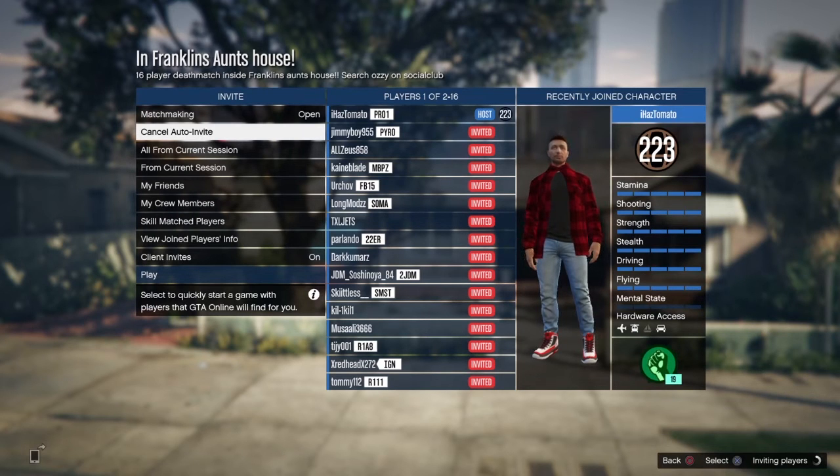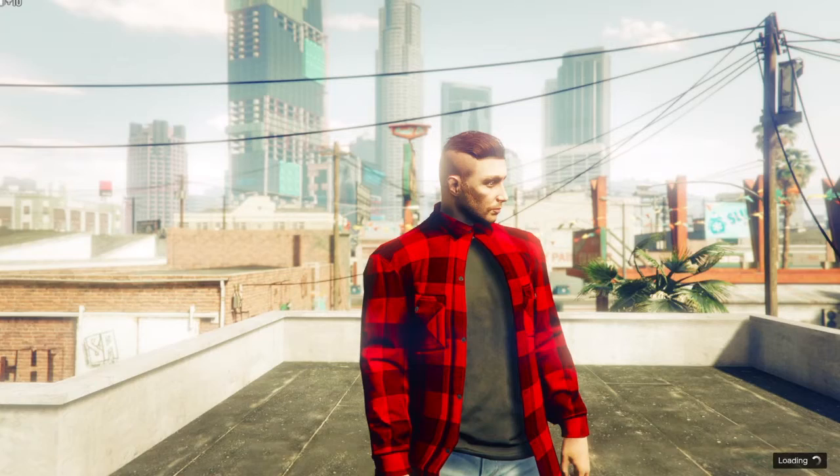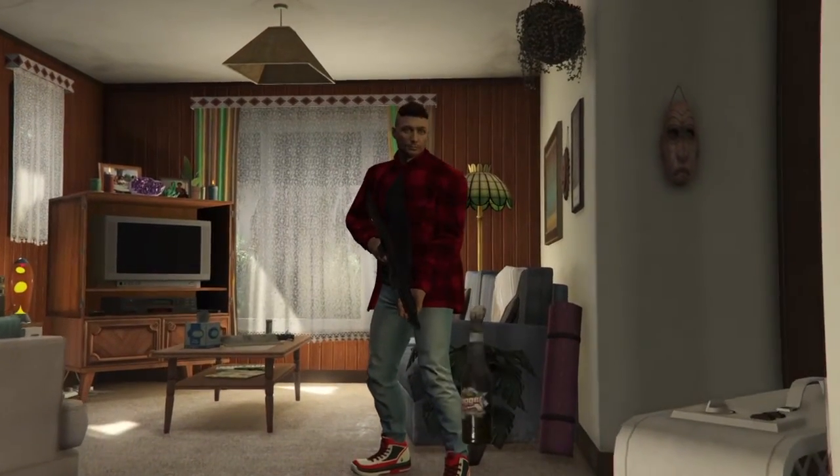Obviously start up your job and you're going to need two players — you can have a random or a friend. I've got a random for this one. Other than that, you just want to launch up the session, and literally as soon as you launch up the session, you're in Franklin's aunt's house. So this is a team deathmatch.